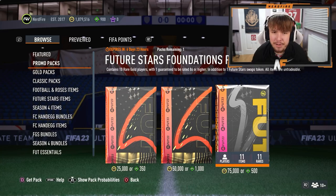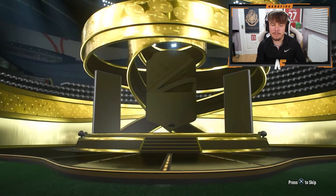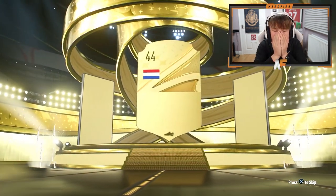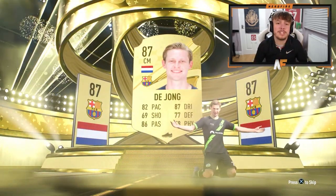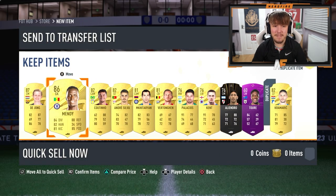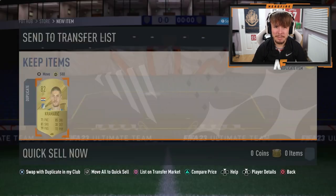Future Stars Foundations pack — guarantees us a walkout. Can it be a Future Stars as the walkout? No. It's going to be Frankie De Jong as our best — not a Future Stars. Anything good behind him? Never mind. We've got the token. But realistically, those packs weren't great.